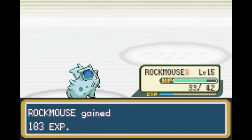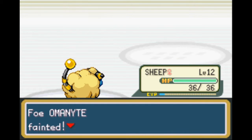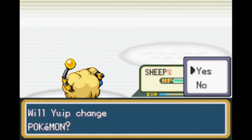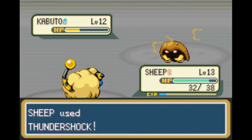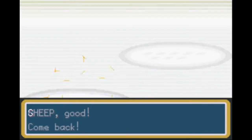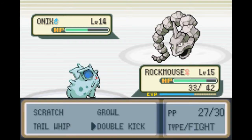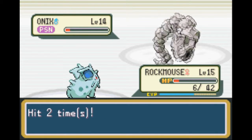Now comes Omanyte. I'll switch to Sheep and start with Thundershock - that hits really nicely. Sheep grew to level 13. Then Kabuto - I think he's Water type too, so Thundershock. Yes, that's really good. Then Onyx - I'll switch to Rockmouse and kill him with Double Kick.